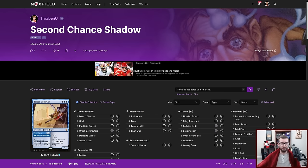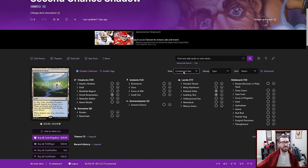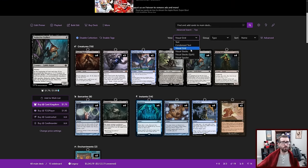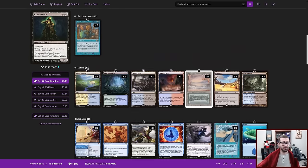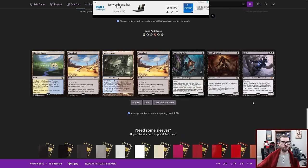Today's video is sponsored by Moxfield.com — honestly they're just the best at what they do. If you need to keep your deck lists online, this is the way to do it. They have all sorts of different viewing options: you can condense the text, make visual grids, put them in stacks — all sorts of ways to view and visualize your deck lists. They also have cool functionality like allowing you to see playtest hands and even fully playtest your decks. So check them out.